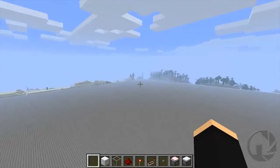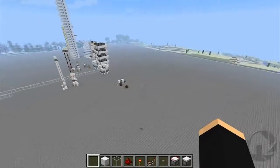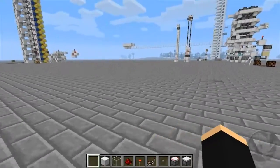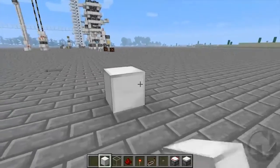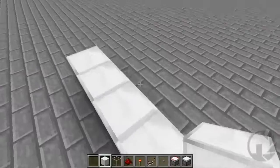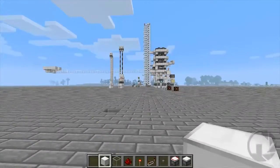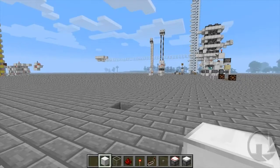The one issue with using MC Edit to edit the top of this facility is that MC Edit currently does not support upside down half slabs. As I mentioned in the previous episode, I wanted to replace the normal half slabs with upside down half slabs so that I could build directly on top of the ground without having that half a block of air below all the builds.